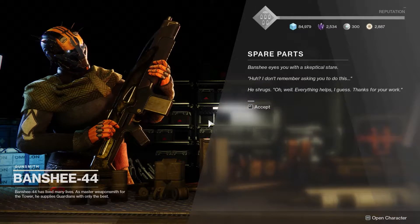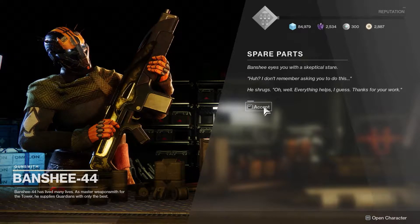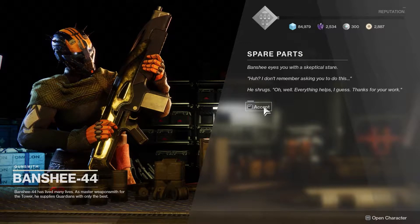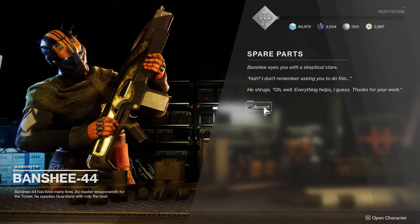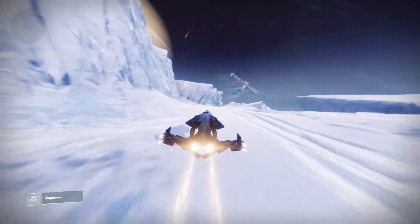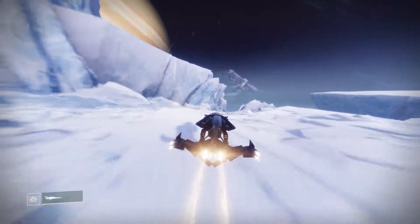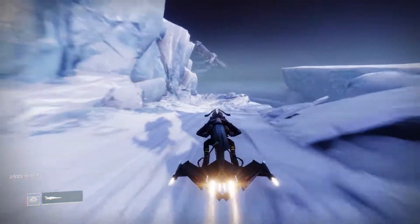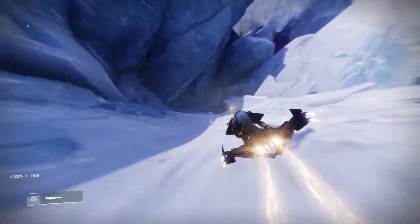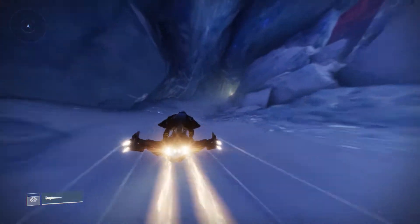First of all, you get the very first quest step from Banshee-44 in the tower. This quest is actually about Banshee-44 — he has had visions about this sword and asks you to help him find it. The whole story part is also about Banshee-44, so finally we're getting some backstory and lore on Banshee-44, the gunsmith.